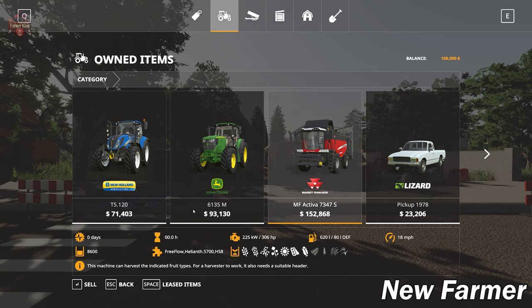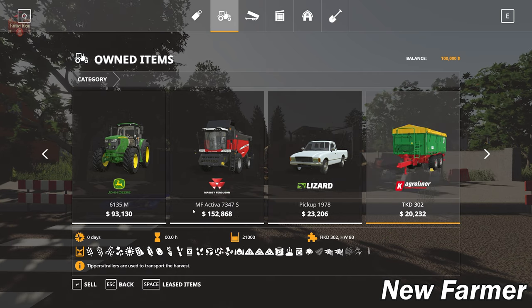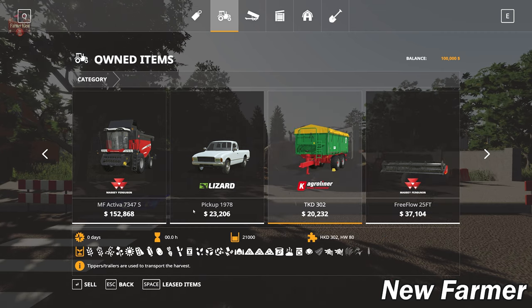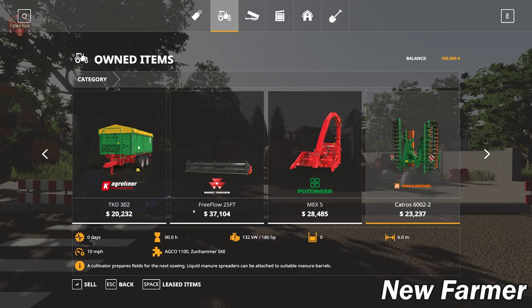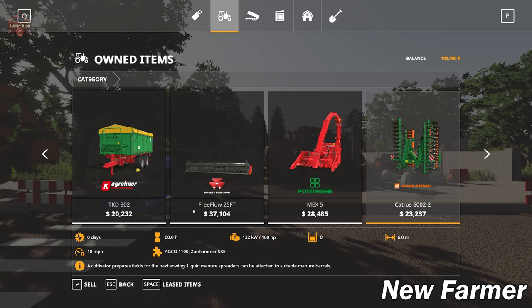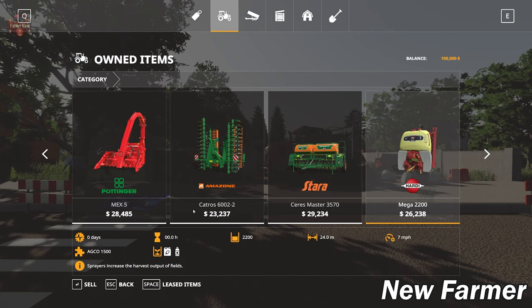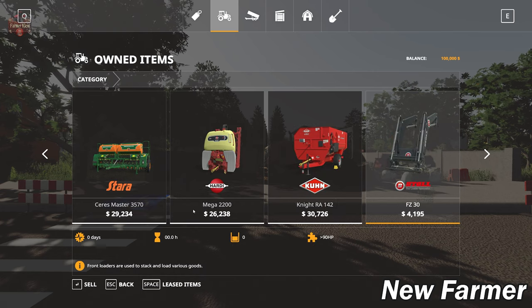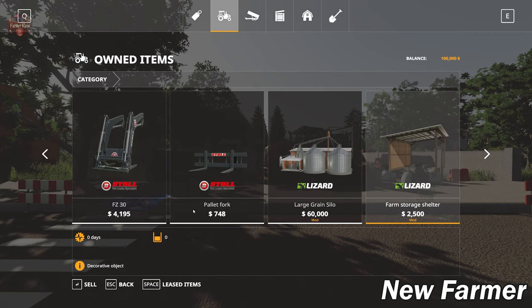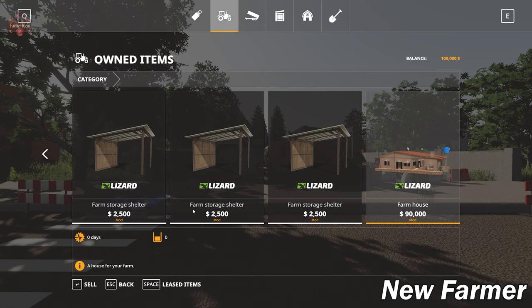We have the Massey Ferguson Activa 7347S harvester paired with the Free Flow 25-foot grain header, the TKD 302 trailer, and the 1978 pickup truck. Starting equipment also includes the three-point Pöttinger MEX 5 forager, the Amazone Catros 6002-2 cultivator, the Star Series Master 3570 seeder with a Hardy sprayer, and the Knight RA 142 TMR mixer.